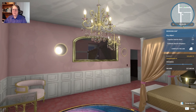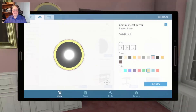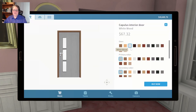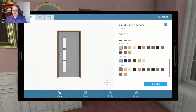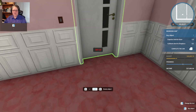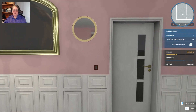A Capulus interior door. Let's grab that - I'm hoping to not upset the client. I may be failing miserably here but we're going to give it our best shot. One Capulus and a Calidium electric fireplace.